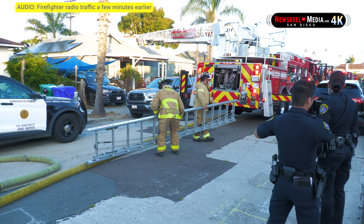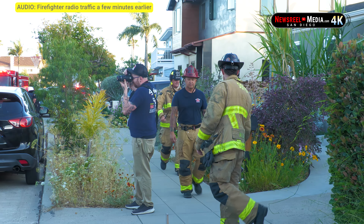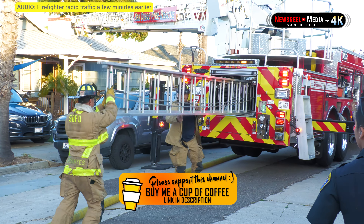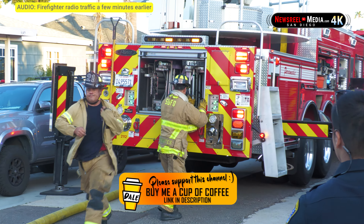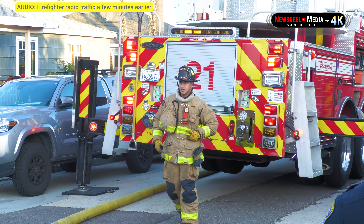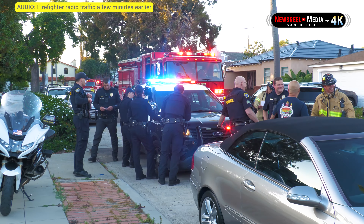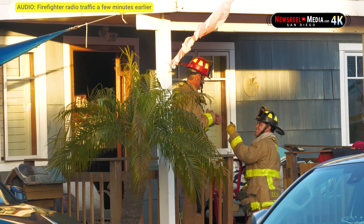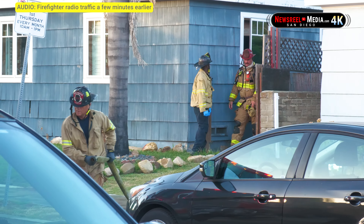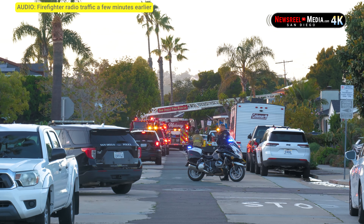IC, Engine 15 engineer: electrical secure. IC, Engine 15 engineer: water secure. Fire attack — there's still a good amount of smoke coming from the gables on the alpha side. Give me an update on that propane tank in the back. Affirm, it's a five-pound portable tank — it's off now. We're just working on extension. IC for fire attack — we're going to take an entry to the attic via ladder on the alpha side of the building. We do have a good amount of smoke, but it looks to be residual smoke from the back side.